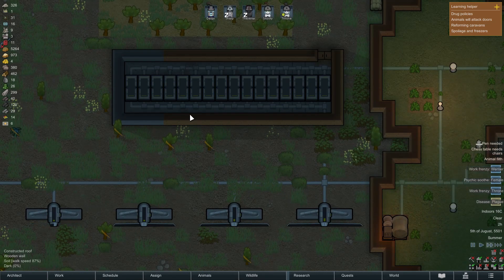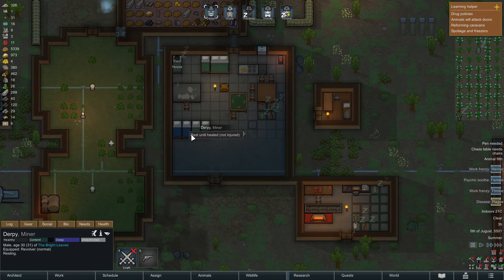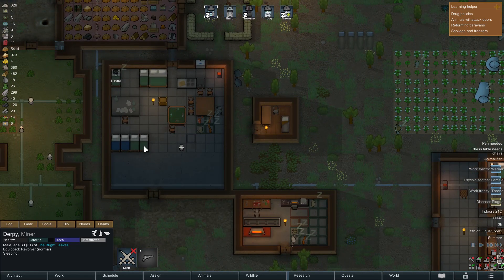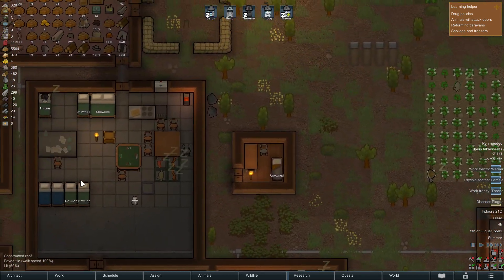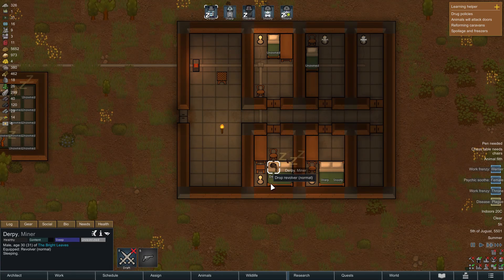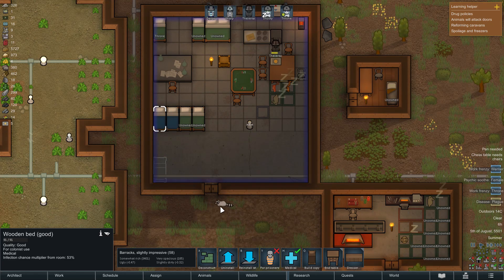There we go - slowly, slowly charging up. The plague. Okay Derpy, I need you to rest. I'm trying to get the pony in the bed but the game has other ideas. Infection chance multiplier - I probably need to section these off. What if I reinstall them down here and just make them a completely new area? I think we can get rid of these entirely.